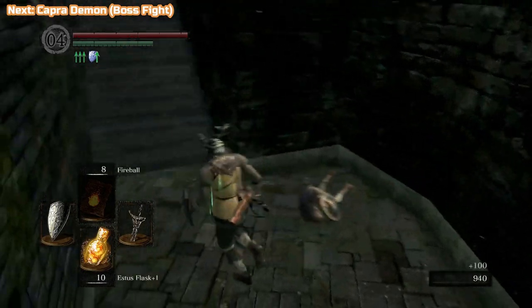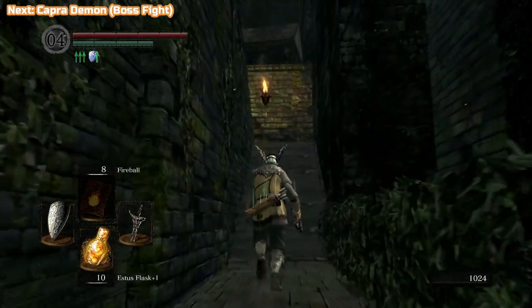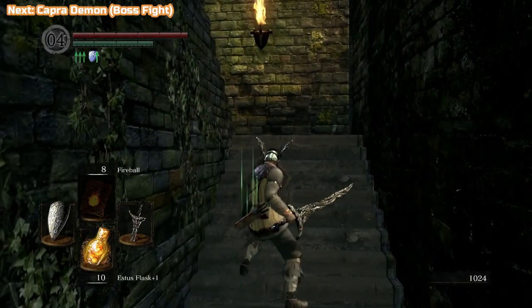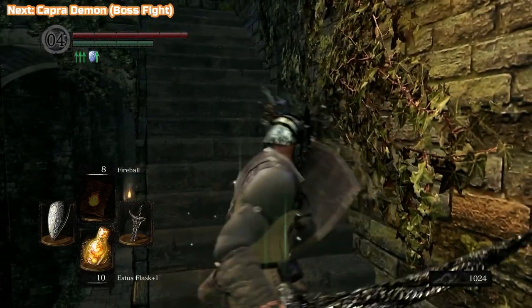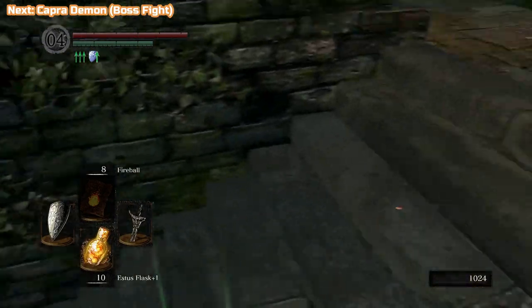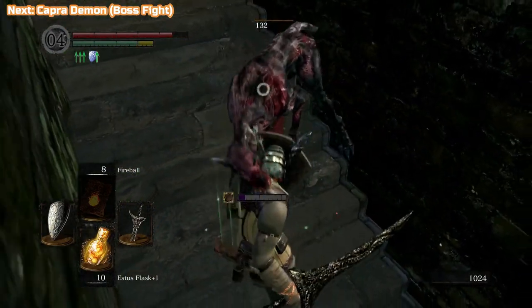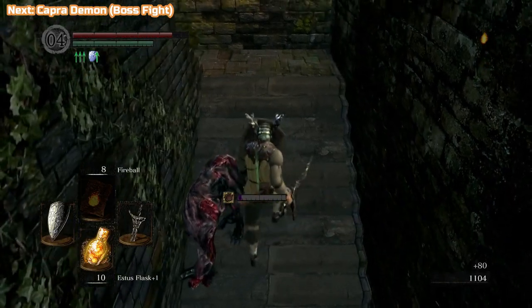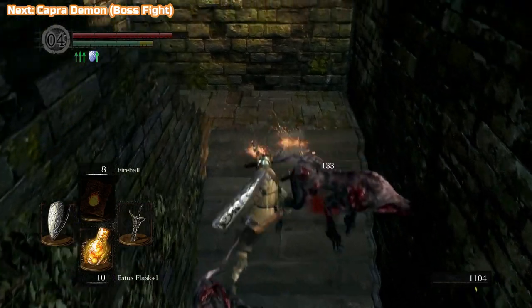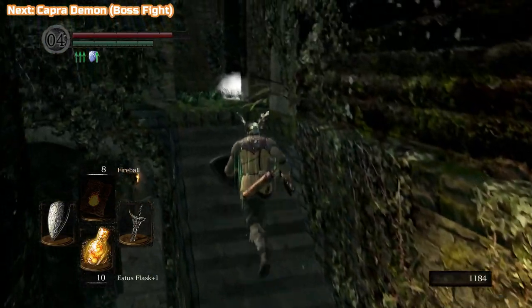We're going back now — these guys are obviously here again because I've rested. I'm bringing my shield up; that's something you'll see me do quite often when going to an area where I know there are enemies. There are two dogs up here — trying to get their attention and drop down. They will drop on you, stagger you a little bit, and that lets you attack them as they're staggered. Just helps get rid of those in this narrow space.